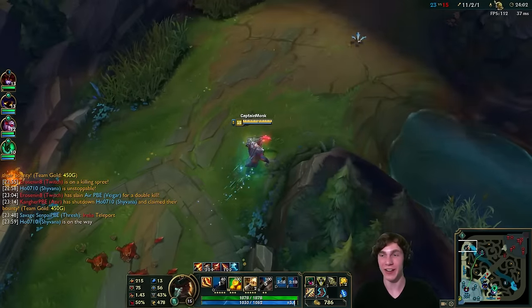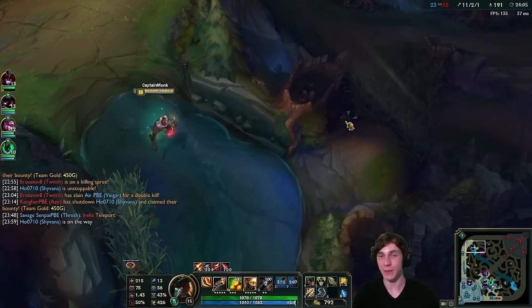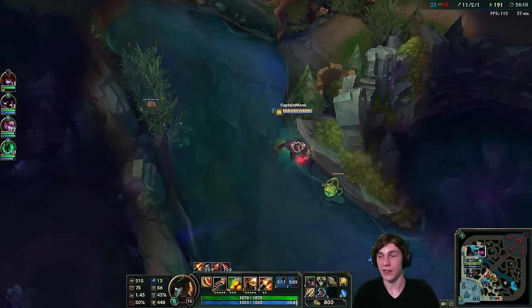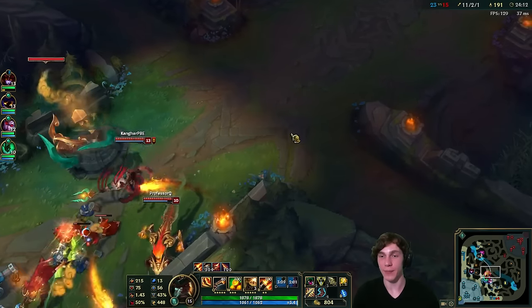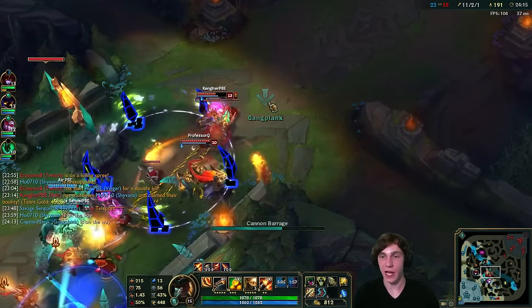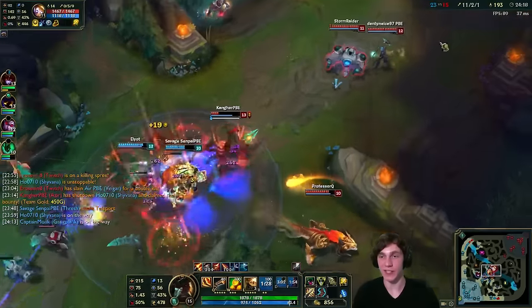We clear the entire wave with one barrel — that wave clear is so powerful. I love Gangplank. He's boring in the early game but once the barrels get to the point where you can just pop entire minion waves, it's great. We walk mid, our team sets up a fight, I pop the ult and Death's Daughter does some nice damage.